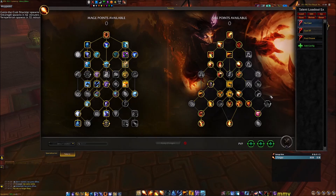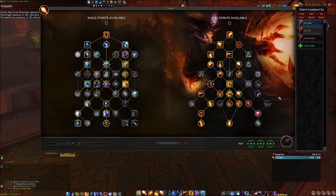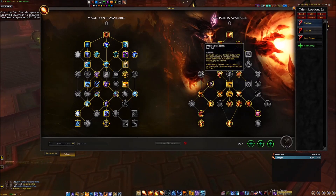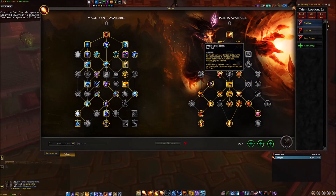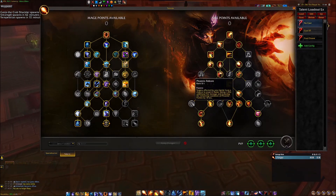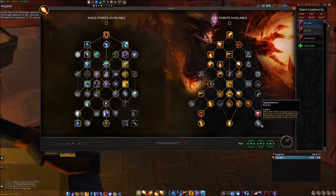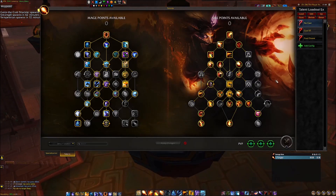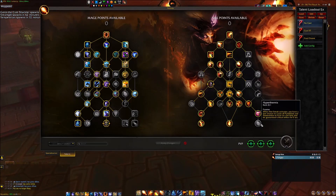As for talents, this is what you're going to run — pretty standard. None of the points on the right side are actually any good; it's all useless. You never play Flamestrike. Improved Scorch is not really good — it's okay in execute but it's less DPS overall. Phoenix Reborn is okay on AoE but not really. Hyperthermia is actually not bad — it has a very viable build — but most people don't play it.